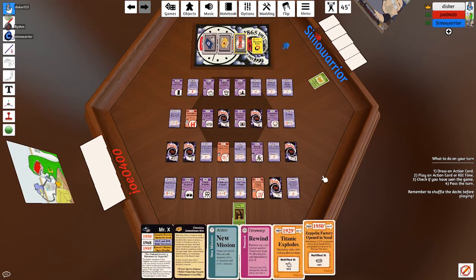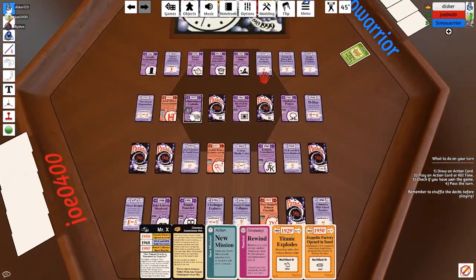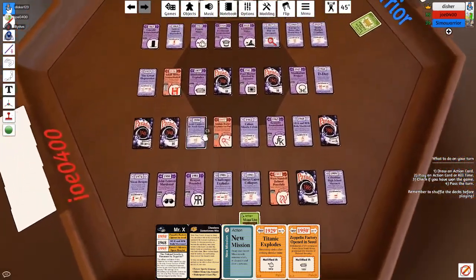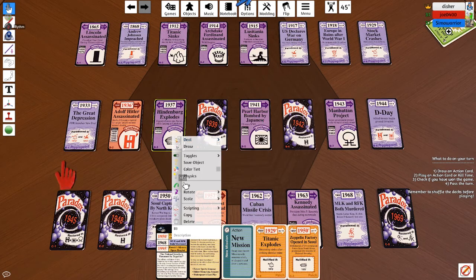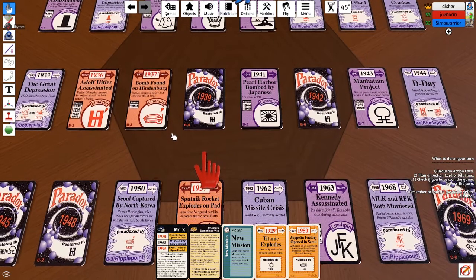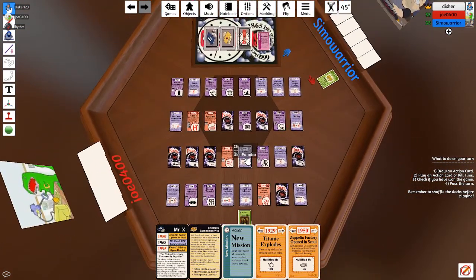All right — I will draw a card. I will play a rewind to go back into the past to get a reverse fate. Play reverse fate on the Hindenburg Explodes. So now there's a bomb found on the Hindenburg. He needs the Zeppelin factory. The Zeppelin factory opens in Seoul — so Seoul captured by North Korea now did not happen, and there's a paradox in its place. I pass the turn.